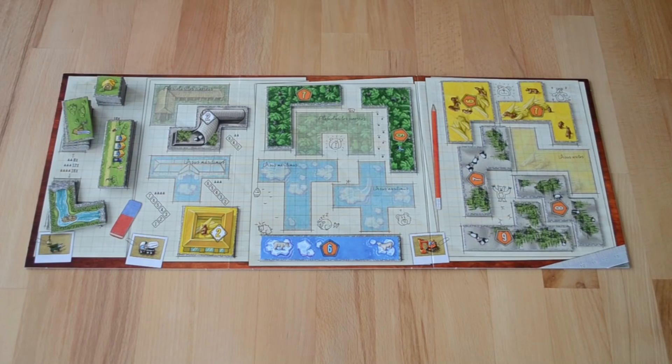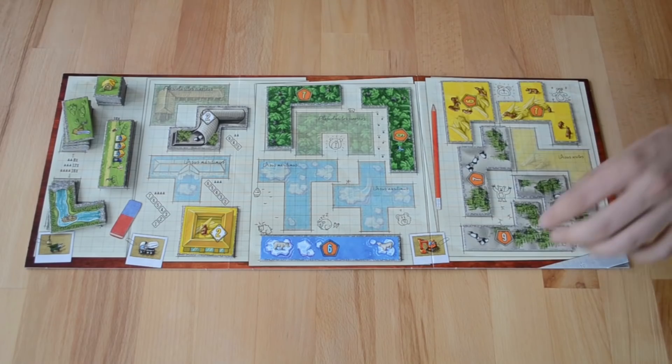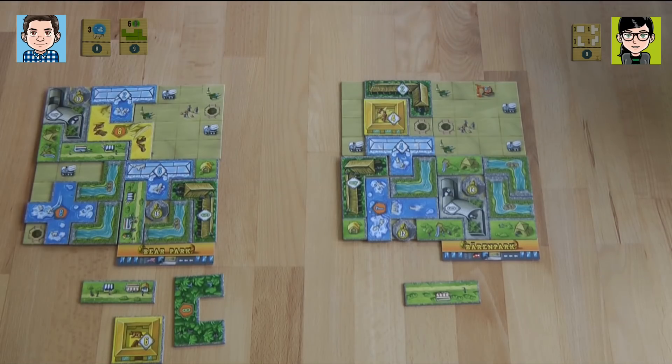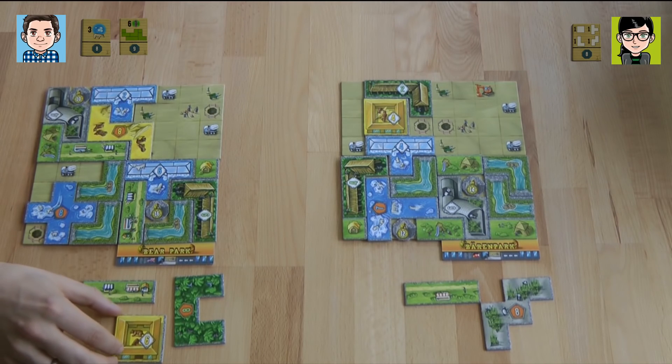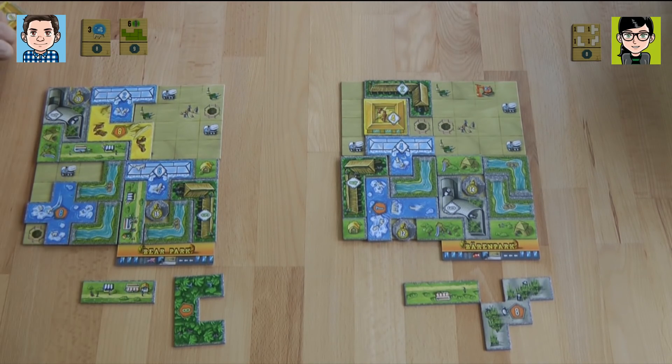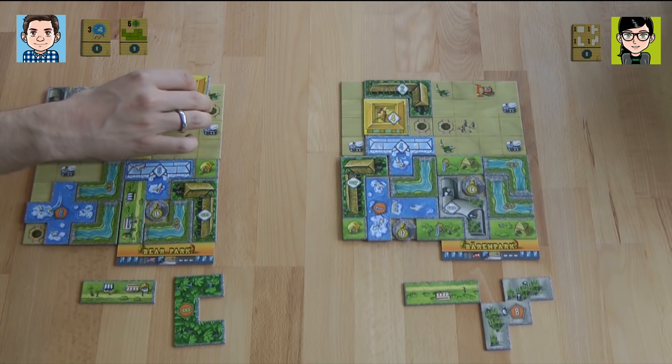Since I cannot get the polar bear because I can't fit that long one, I'm going to take the eight-point panda and see if I can make it work. It's kind of a crazy shape. I want to play differently, but now I play the gooby bear first. I'm placing the gooby bear tile here.